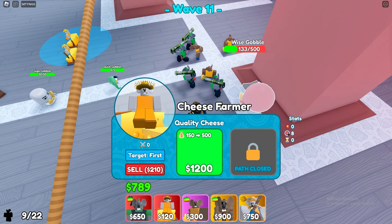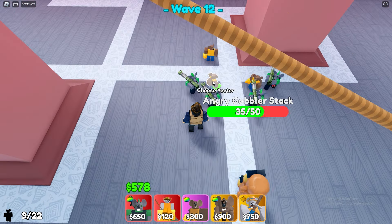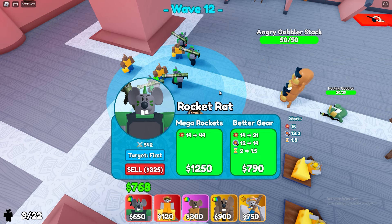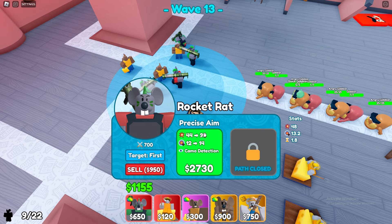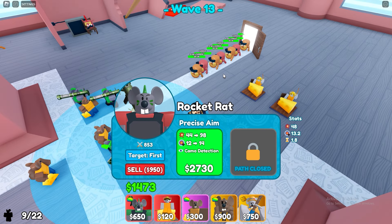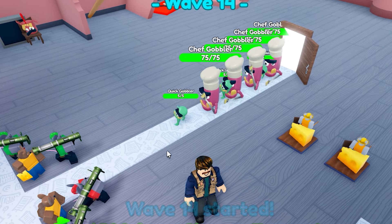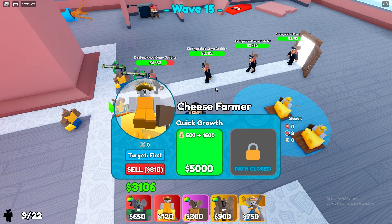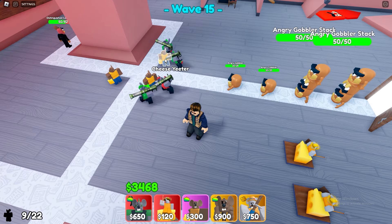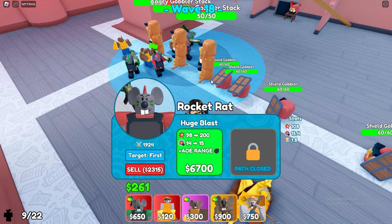Come on — we took him down. I just upgraded both my cheese farmers. Now I'll upgrade our rocket rat, because wave 15 is camo as well. On the next upgrade, I'm gonna get camo detection. There's a bunch of gobblers on wave 13 — I haven't really studied that yet. Let's upgrade this, and I think that's good enough. Let's upgrade our cheese farmers now; he'll probably take them out when they come around this corner again. Just upgraded both my farmers to the level I want them.